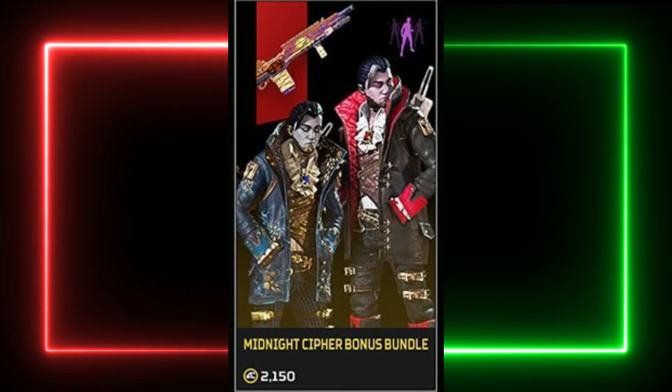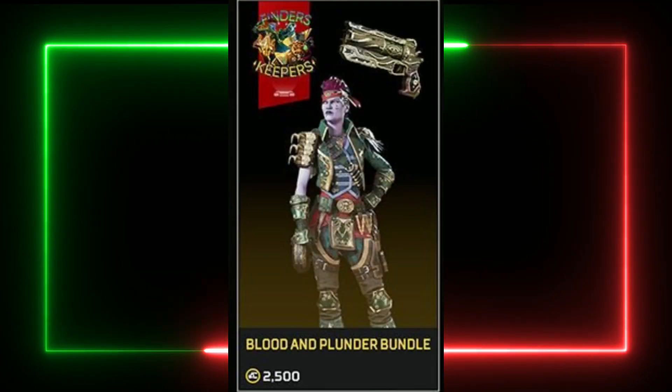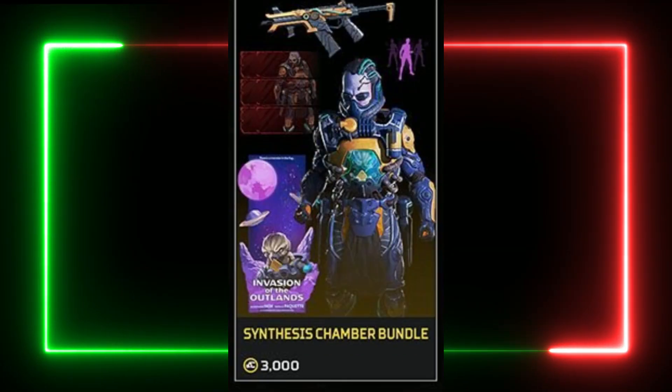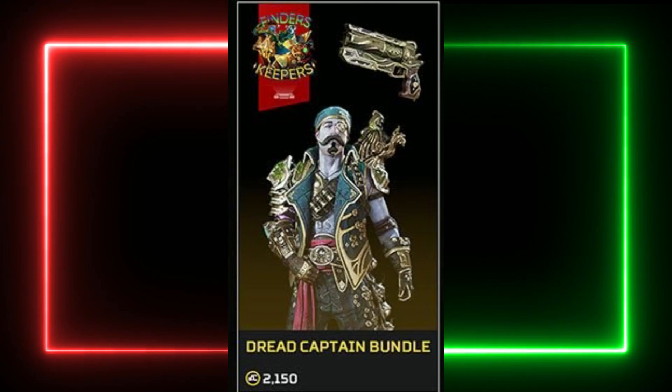We also have the Midnight Cypher Bonus Bundle, the Old Town Bundle, the Blood and Plunder Bundle, the Born in Blood Bundle, the Necro Nightmare Bundle, the Synthesis Chamber Bundle, the La Catriona Bundle, and the Dread Captain Bundle.